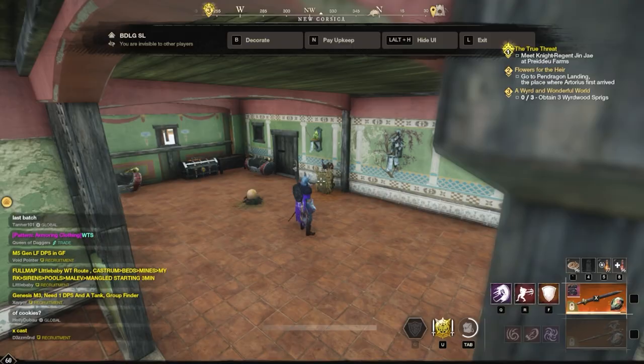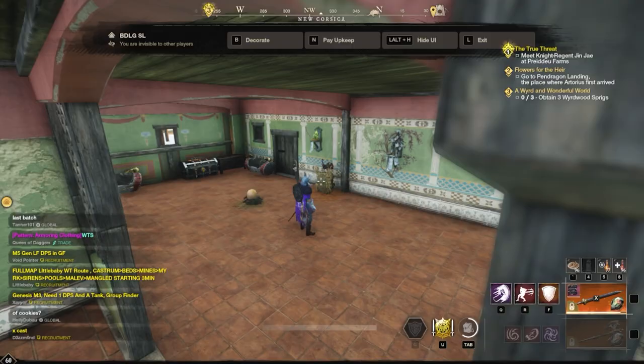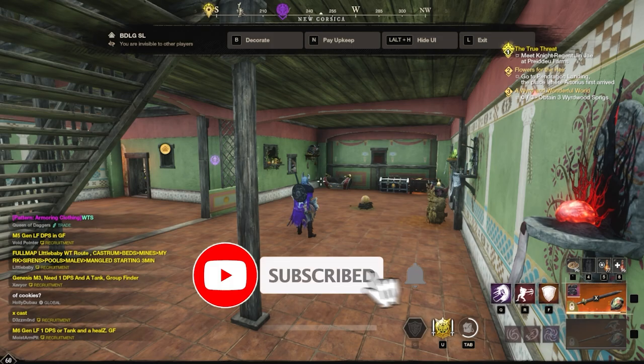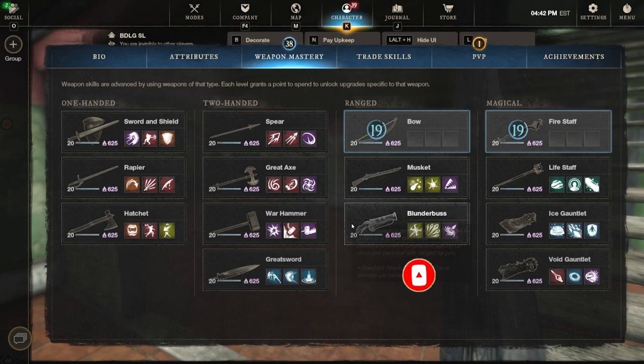So let's jump in and take a look at what trophies are. We're in our Brimstone Sands house and you can see some trophies placed on the wall. Trophies are essentially a piece of furniture — whenever you obtain one, you place it on the wall in your house and it will give you a global buff depending on the type of trophy you have. You can place up to five of these in any home and they will stack up to three times.